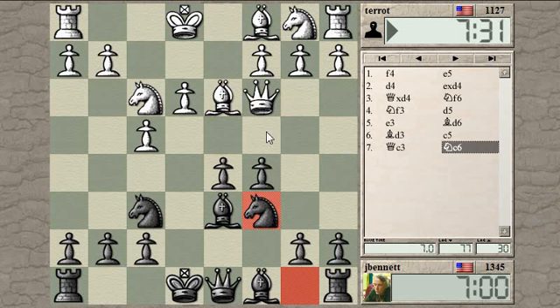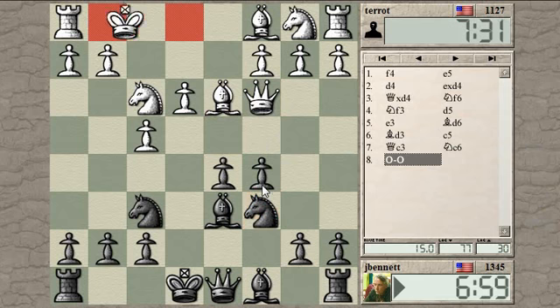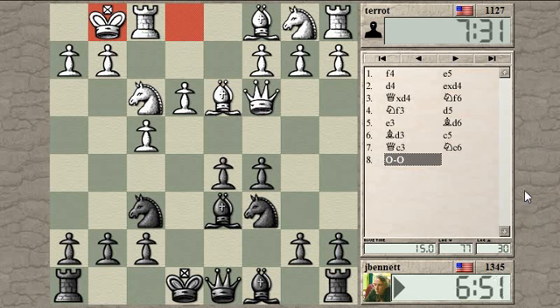It's just a matter of where white wants his queen. I just saw a funny move - if he hadn't castled, I could have played C4 and bishop to B4 with the knight supporting the bishop, pinning the queen. But that doesn't work now.